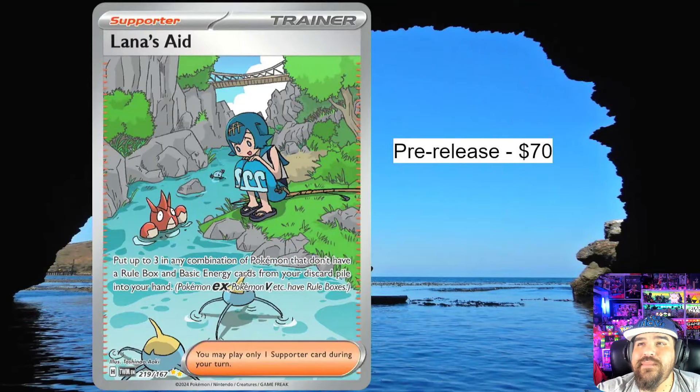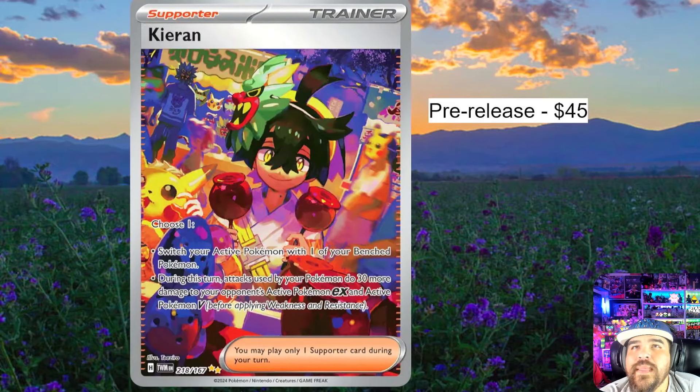Lana's Aid — I really like this card, I think it's one of the best cards in the set. It didn't quite make our top 10 most wanted but it was close. I love the Corphish, Wooper, and the whole scene — very cool anime style at $70, though it's gone down a lot since the max pre-release price. Kieran had a pre-release price of $45 with a little drop; these SIRs will stay kind of expensive for a bit, though I think this one will go down about $10 to $15.